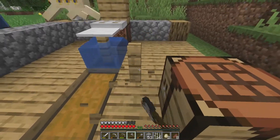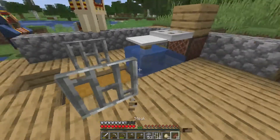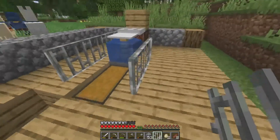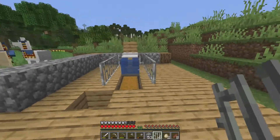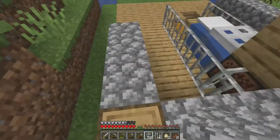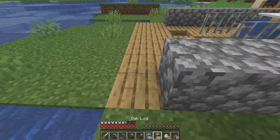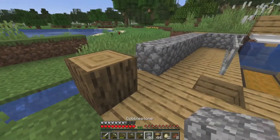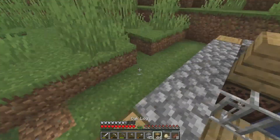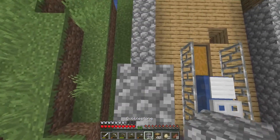Let's make up some iron bars — I don't use iron bars nearly enough but they look great. We could run those all the way back there. One interesting thing to know is this farm works better if it has sky access — you don't need it but it does work better. So I'm just going to bring the walls up a little bit.